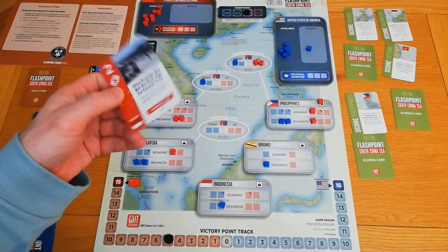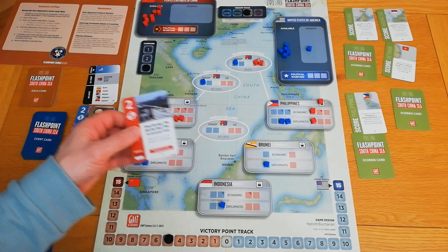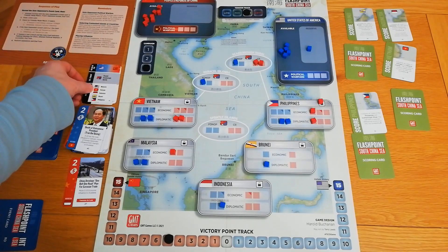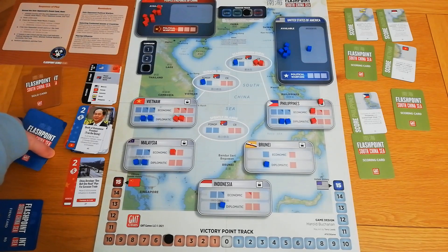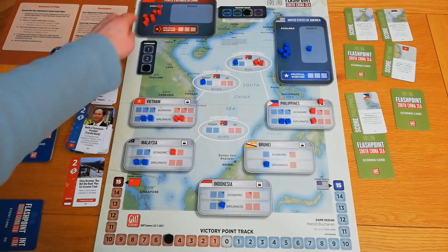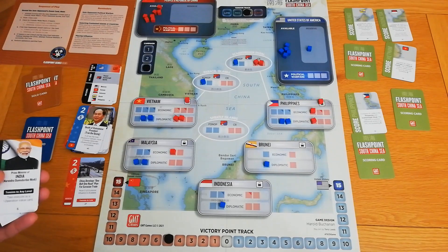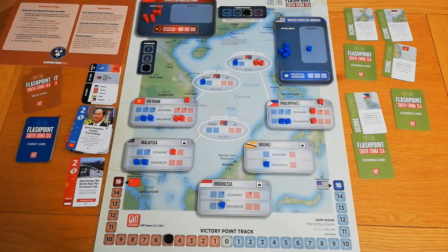The solo bot tries to score Indonesia but cannot. It's not a one-operations value card. It will do political warfare: drawing a one — success — and it locks down another country. It locks down Vietnam, which is a problem because now I can't place cubes in Vietnam. I could still try to score it, but it would be a draw, and attempting political warfare myself would take more time than I have.